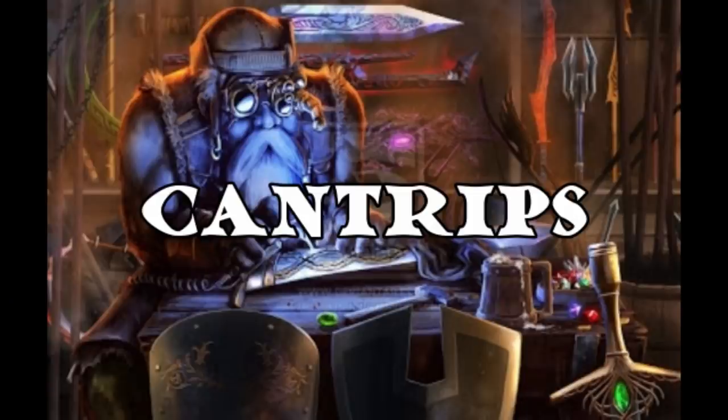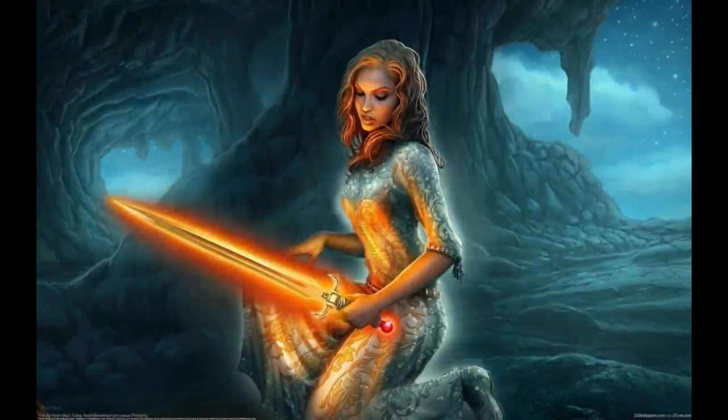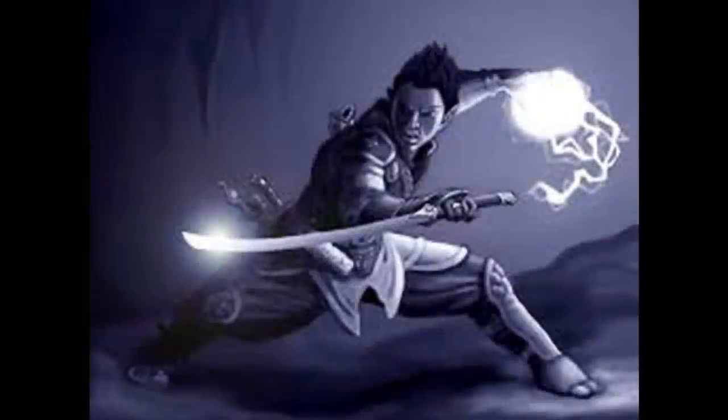We actually have five cantrips in Tasha's Cauldron of Everything but only one of them is a new cantrip. First I want to briefly talk about Booming Blade and Green Flame Blade because they each now have a couple little changes to them. They both now have a range of self instead of a five-foot range, which means we can no longer use things like Spell Sniper to give us an additional five-foot range on them.